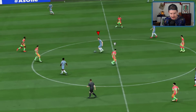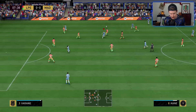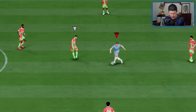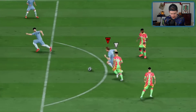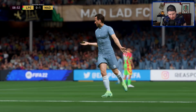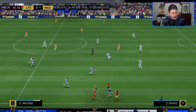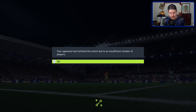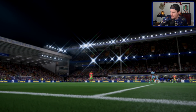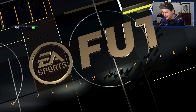First thing we want to test out — he's got 99 dribbling and the unique body type. Moving around with the left analog stick, nice little bit of acceleration and a lovely finish from big chin. If you're spending upwards of 430,000 coins on a card you're going to want that in the back of the net. Harry Kane just makes your opponent rage quit — the match was forfeited due to insufficient number of players.